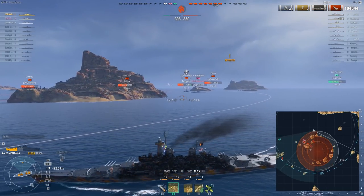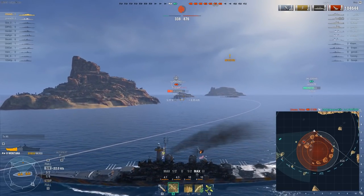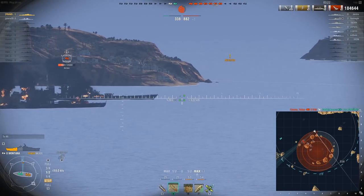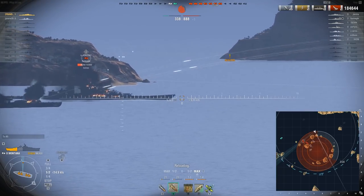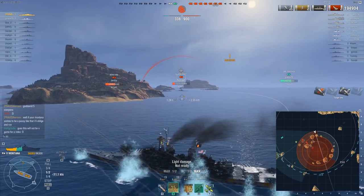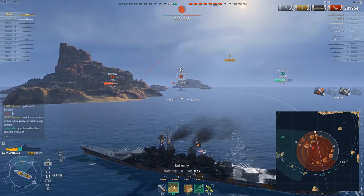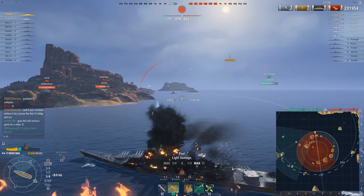The next target is the Yamato and whatever else comes with her once I round that island. Maybe I can take out this Kurfürst — she only has 30,000 HP. This is going to hurt, those shells are on me and I am showing broadside. Oh my god, only one overpenetration — Mr. Fast Eagle over there got really, really unlucky. He only has 5,000 HP, so I think that guy is dead. Goodbye.